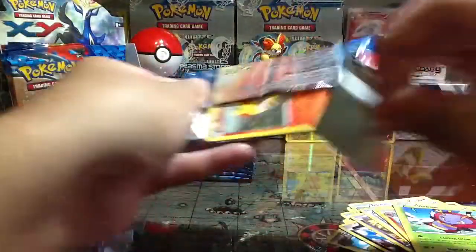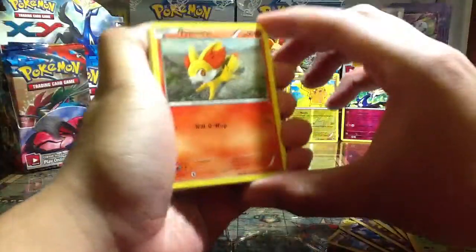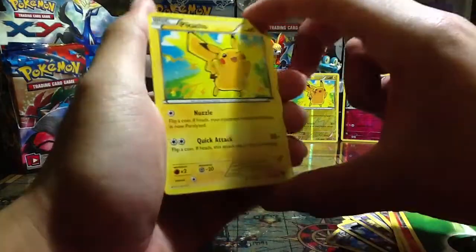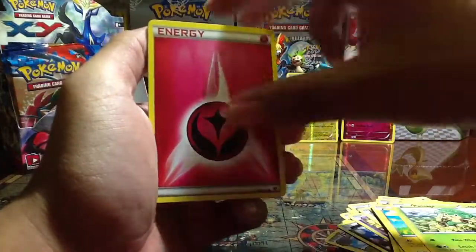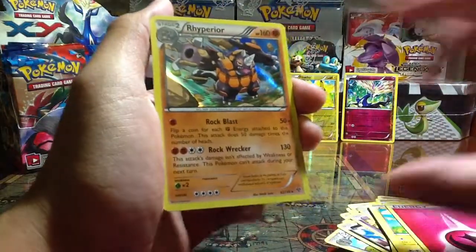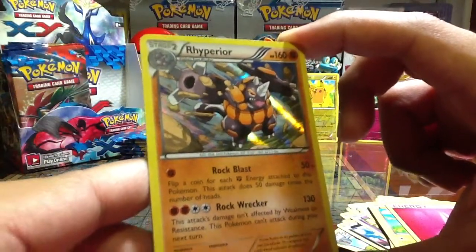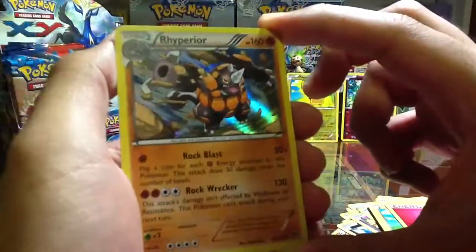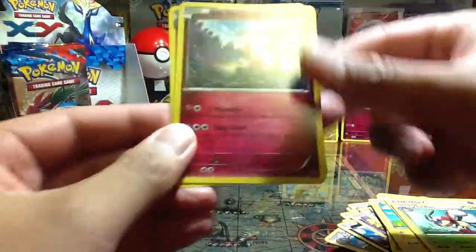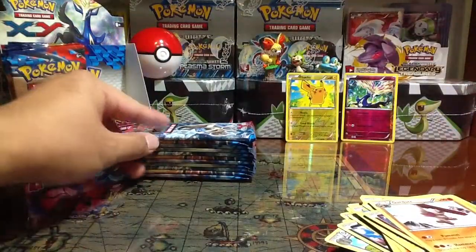Okay here we go - Fennekin, just like in my background. Leaf Energy, Pikachu again the normal kind, Pansage, Fairy type energy, Simsear Rare Reverse Hollow. Oh wow, Rhyperior! Dang, look at that - Rock Blast, Rock Wrecker attack 130 damage. Wow, that is a Pokemon card right there. Ledeon, Mr. Mime - check out Mr. Mime, real cute. And Gurdurr.